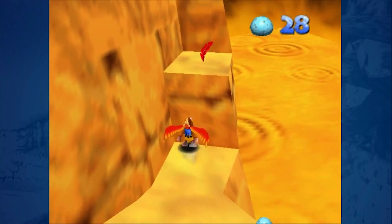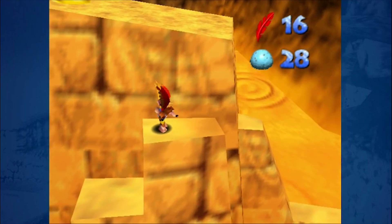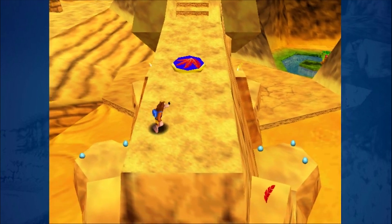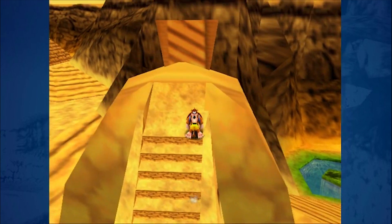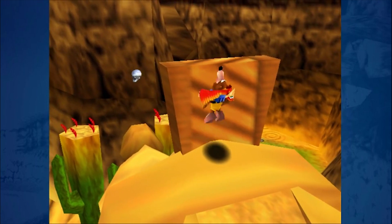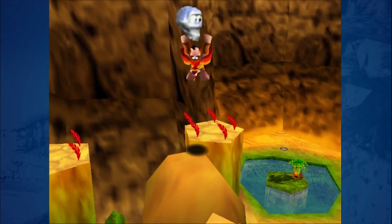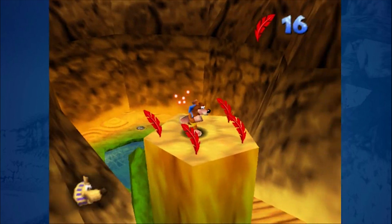I don't remember how to do this level specifically. I'm just gonna have to do some looking around just like I would playing a regular level for the first time. I have played this game before, I swear, I just don't remember. I'm pretty sure we have to shoot some eggs in this guy's nose.